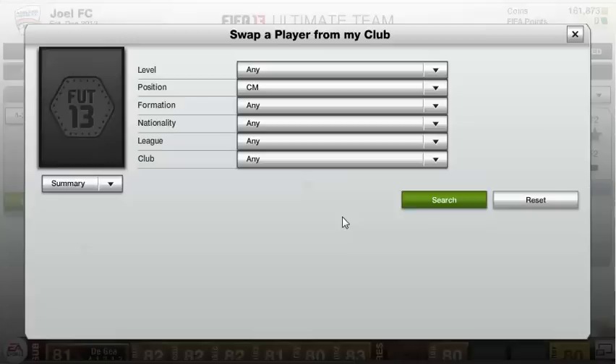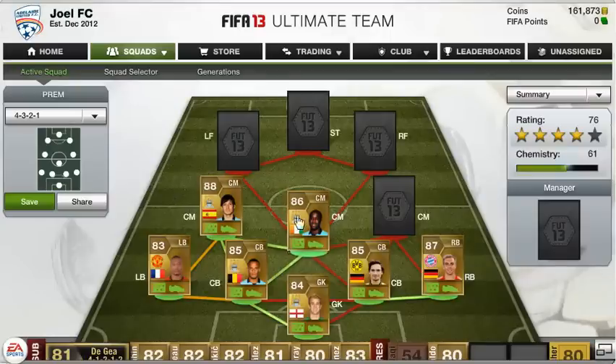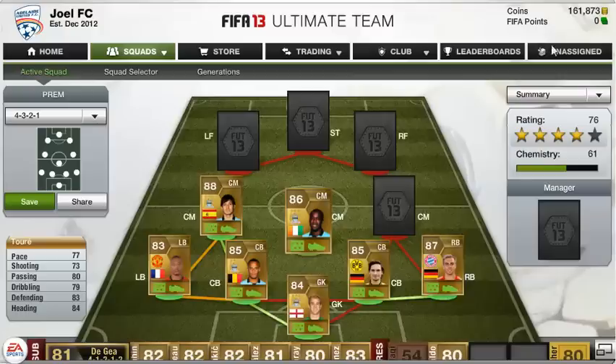Our next centre mid is more of a holding defensive centre mid, and that's Yaya Toure — the best CDM in the game in my opinion. He's got 77 pace, 83 defending, 84 heading, 79 dribbling, 73 shooting, and 80 passing — all stats at least 70. Absolutely incredible player, only 28,000 coins. He should be a lot more. Just an absolute tank.